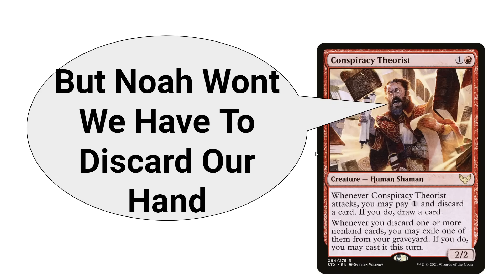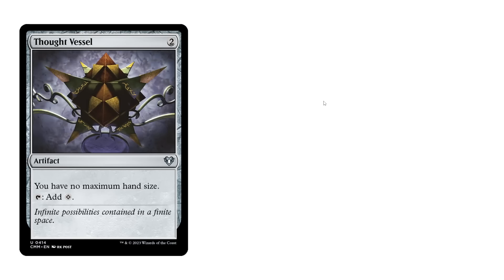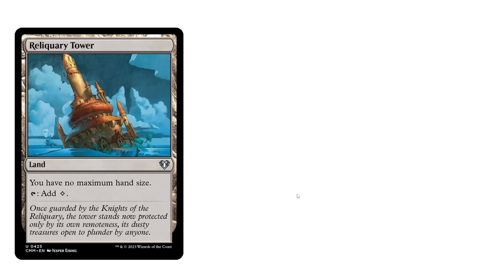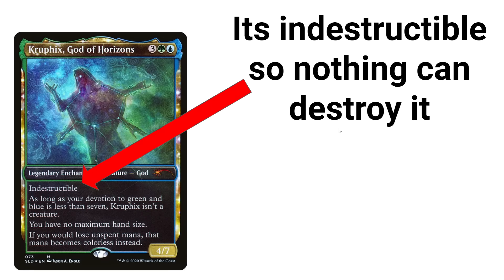But wait, won't we have to discard our hand? Behold: anti-discard cards. Thought Vessel — it's an artifact and we have no maximum hand size. That way our opponents can't target it or destroy it. Reliquary Tower — this is a land, so nothing can destroy it. Then we have Kruphix, God of Horizons. This card has indestructible, so nothing can destroy it.